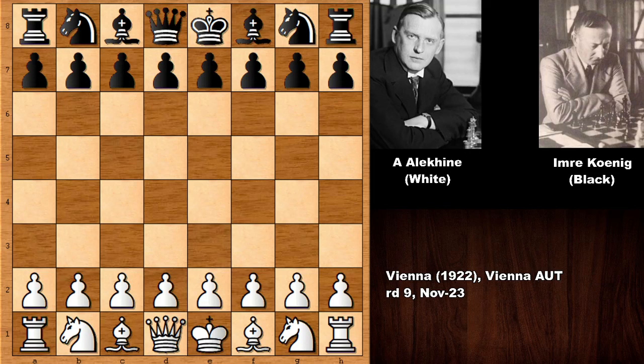Hello everyone and welcome back to another very exciting chess game. In this game we have Aleksandr Alehin with the white pieces and his opponent was Emre Koenig, a very strong chess master who represented Yugoslavia and later England. This chess game was played in 1922 in Vienna.